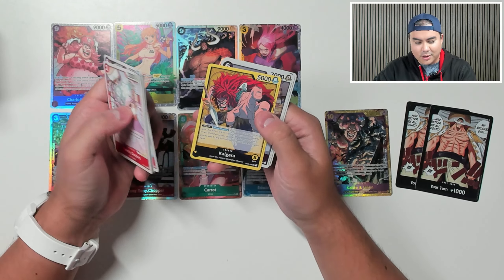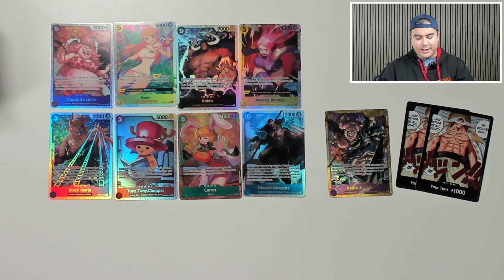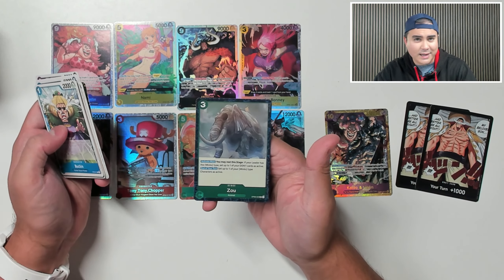Alright, we got Kalgara as a leader here, Charlotte Katakuri and a Pedro in foil. And then last pack, we got Alba, Electrical, Luna, and Zozao.